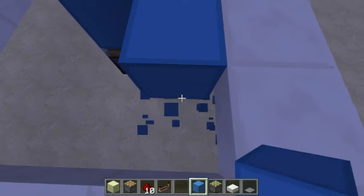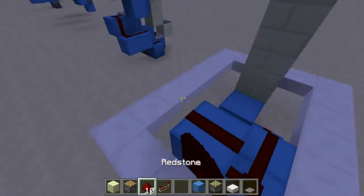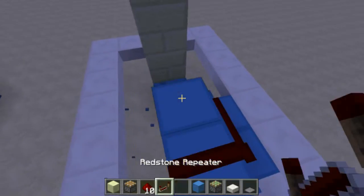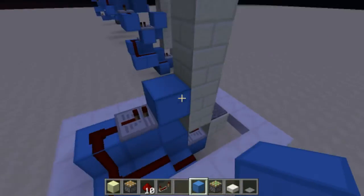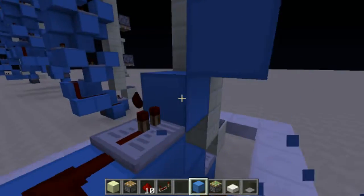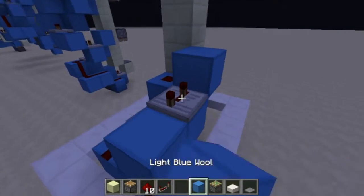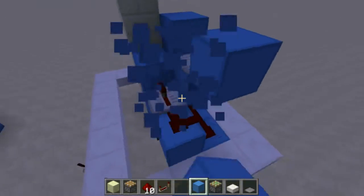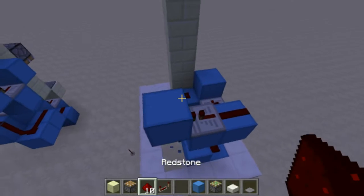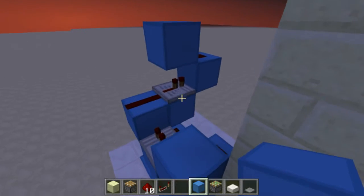Going out from that, place a block up to the side. Another block up like this. Redstone, redstone, redstone, with a repeater going like this. A block on top, and then a redstone dust. You need to place a block down, repeater, block on top, block redstone dust, redstone repeater, block on top, redstone, block on top.